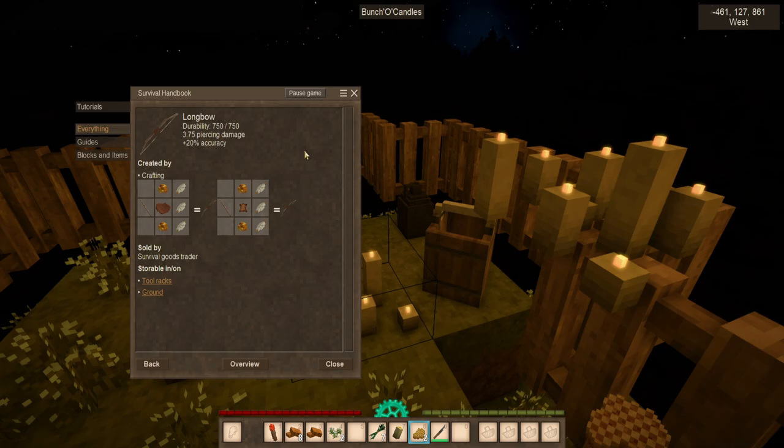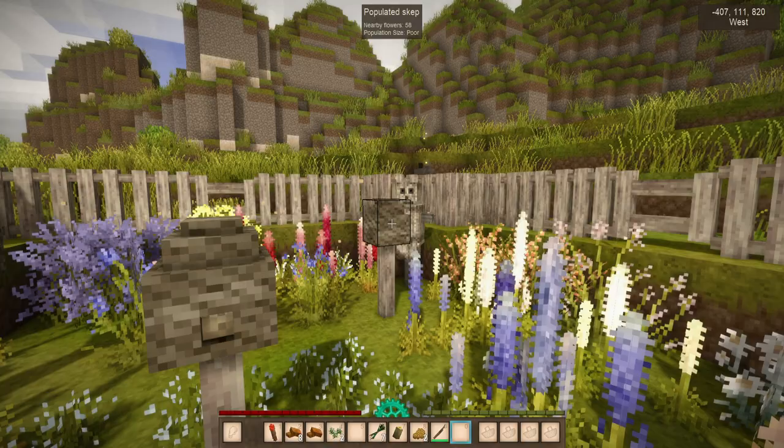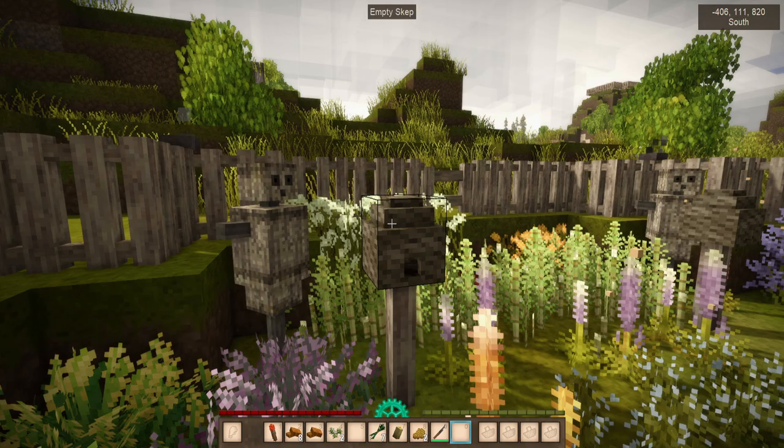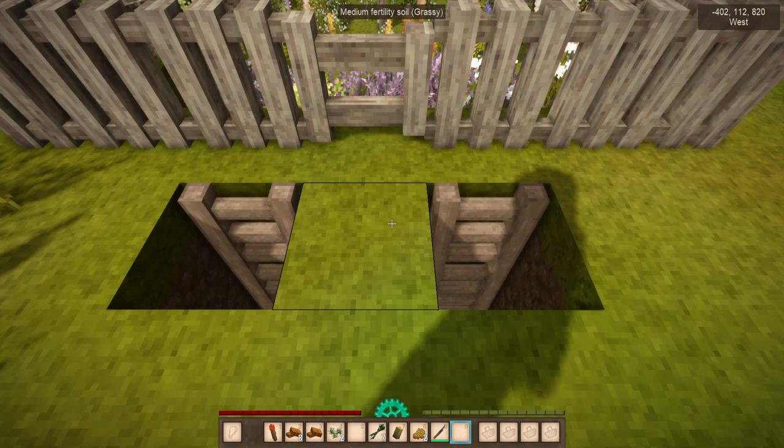Coming back over to this area, we can see that this one grew, became large, and then started spreading to some of the other skeps — looks like it went to three of the four available. You'll notice that I have straw dummies nearby just so they can be attacked instead of myself. Now, to transition into a bit of food storage — beeswax is actually rather important for that.